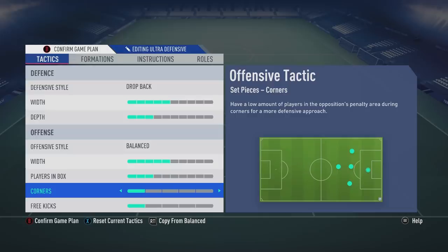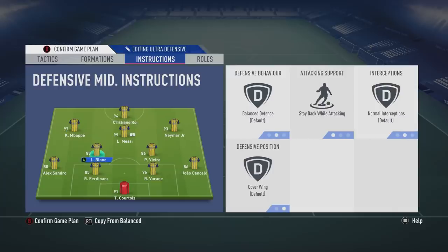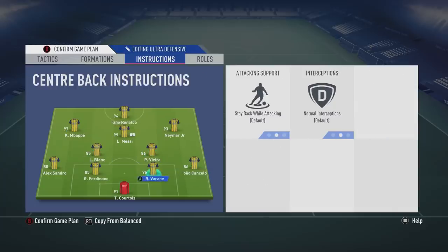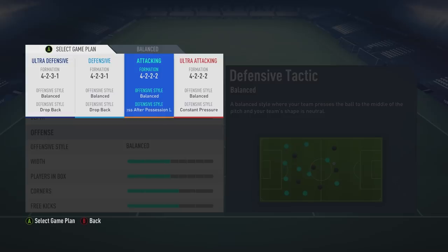My player instructions on this formation are extremely similar to my standard one. The only difference really is that Messi isn't on stay forward — he's on basic defensive support. My left attacking mid Mbappe and right attacking mid Neymar are on comeback on defense, which helps out with defensive support a bit more. My CDMs stay back while attacking, and my left back and right back stay back while attacking — it's very self-explanatory, this is just a very defensive formation.